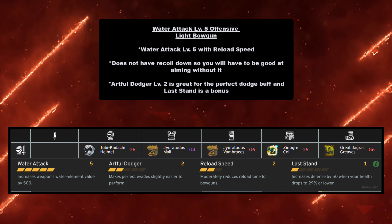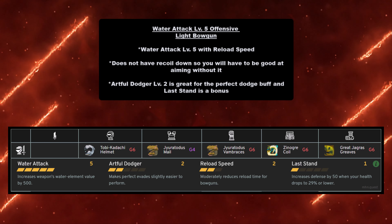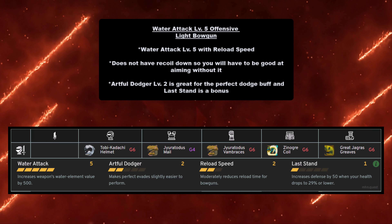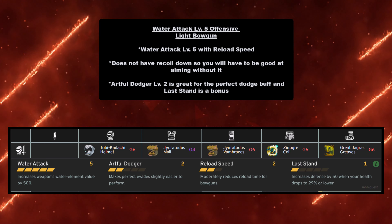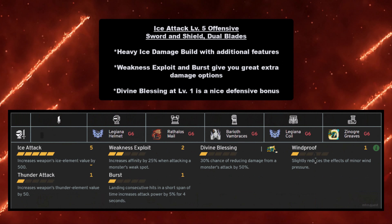To use this water LBG build you need Tobi-Kadachi Helmet at grade 6, Gyrotodus Mail at grade 4, Gyrotodus Vambraces at grade 6, Zinogre Coil at grade 6, and Great Jagras Greaves at grade 6.